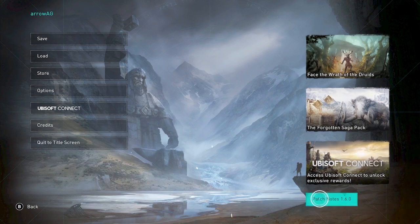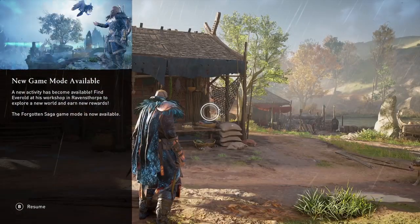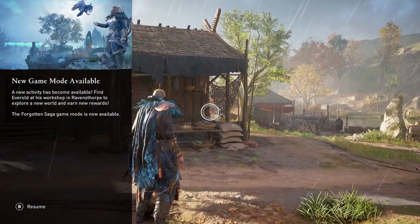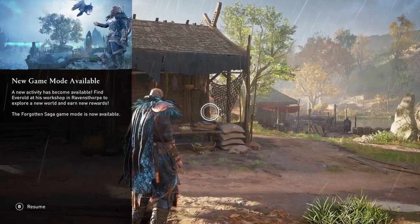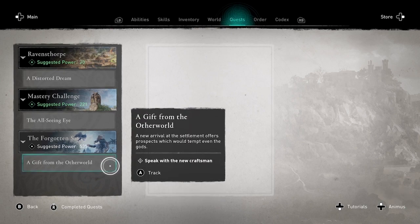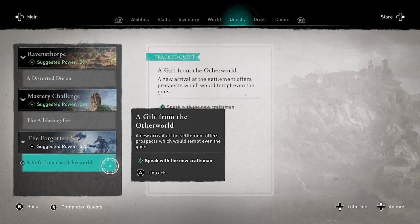When you load into your game and go to Ravensthorpe, you should see a sidebar pop up on the left that says 'new game mode available.' When you open your quest log, you should see the new Forgotten Saga quest, and if you select that quest it'll show you on your map exactly where you need to go to activate the Forgotten Saga.